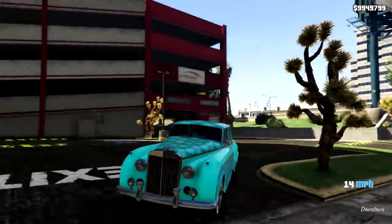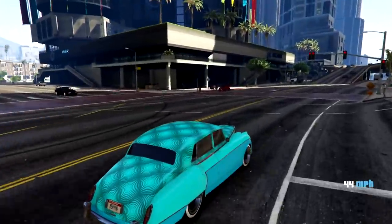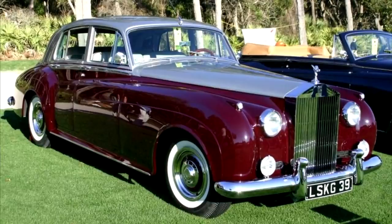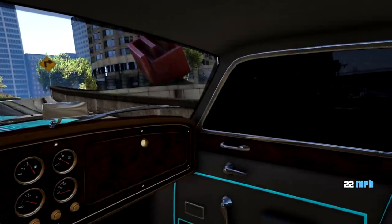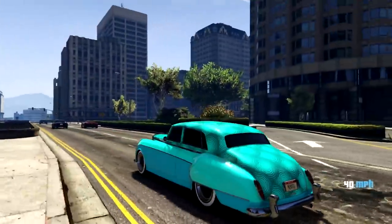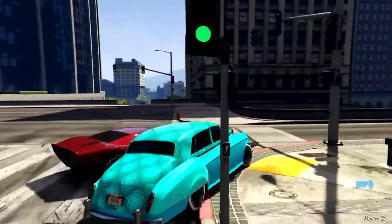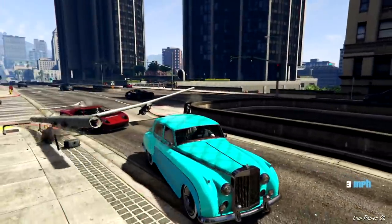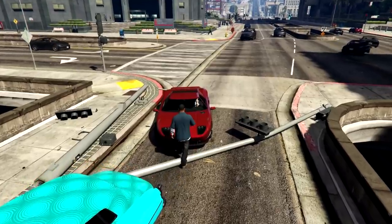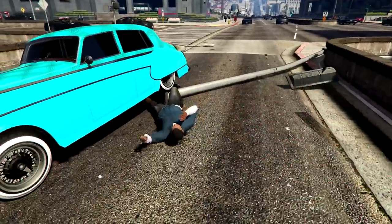Next up is going to be the Enus Stafford, which is a four-door luxury sedan and it costs $1.2 million. It's based off of a 1959 Rolls-Royce Silver Cloud, which is a gorgeous car in real life. Obviously it doesn't look as modernized as cars do now, but in 1960 this was a very nice car, and even in-game it looks really nice. It has lots of cool upgrades and livery options, and if you customize it right with the right color and the perfect livery, you can make this car look really, really nice — especially if you're going for that classic, luxurious car garage.